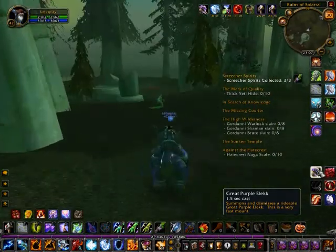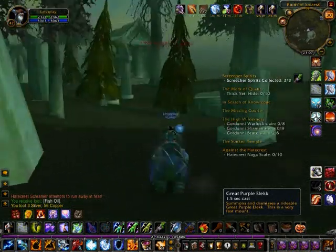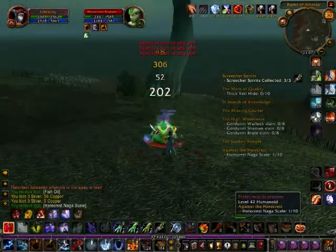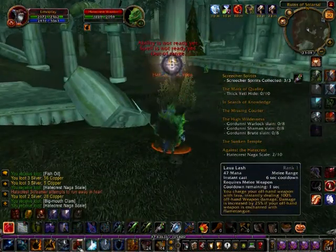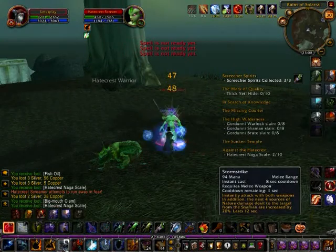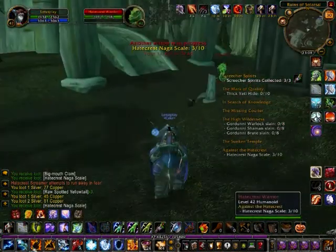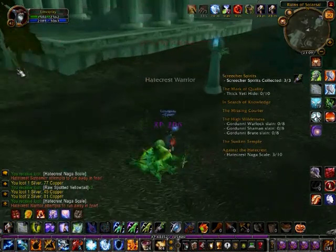From now on in this video we will be killing Naga. The good thing is the Naga are low level — level 42 compared to our level — which means they die almost instantly. We got two Naga Crest scales already, and I've noticed that the drop chance of the Naga Crest is actually quite high: every two to three mobs you'll get a Naga scale, which is awesome and means we have to kill fewer Naga. I just don't like killing Naga for some reason.